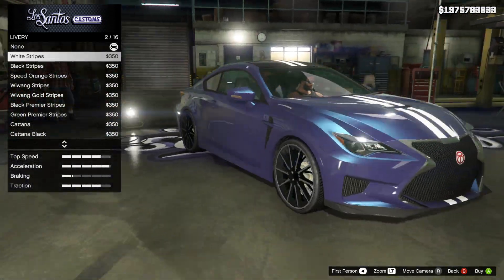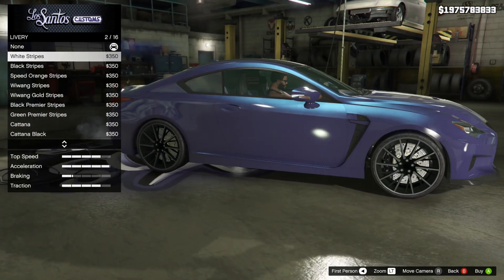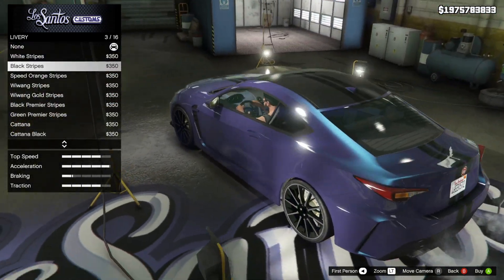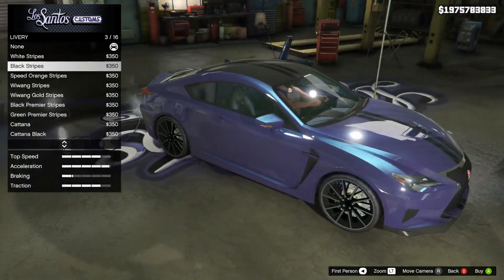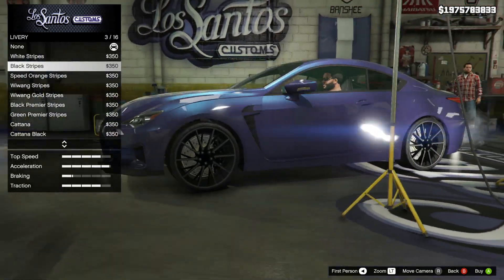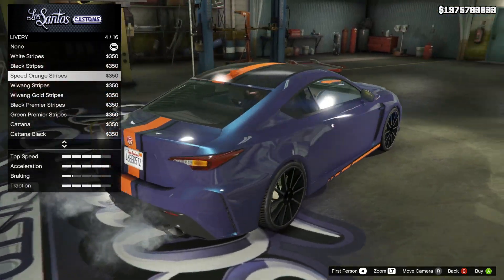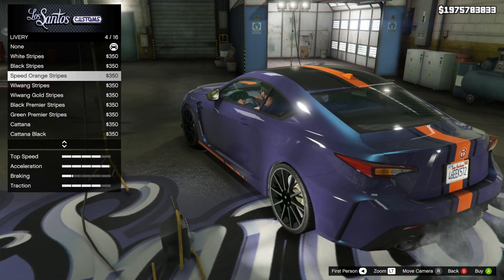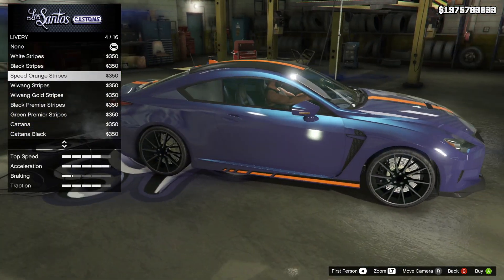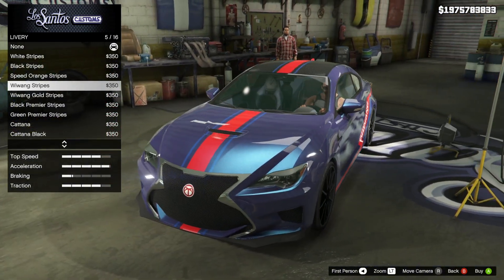Now it's time to jump onto the liveries, and there are 15 really cool ones. The first is white stripes — two simple white stripes that go across the entire hood, roof, and back of the car. Same with the black stripe as well, literally the exact same thing just in black. Those are very simple, clean, but look very good. You've also got speed orange stripes — it's this cool design with an orange stripe from the hood to the back, surrounded by thin black bars, and on the bottom of the skirt you get sort of that same design. Pretty simple but looks really good.